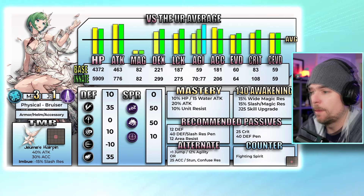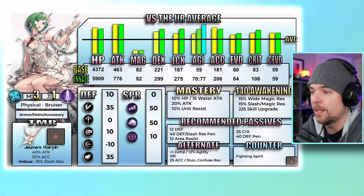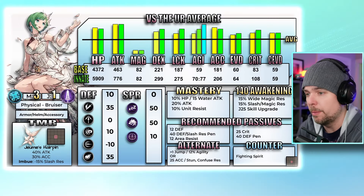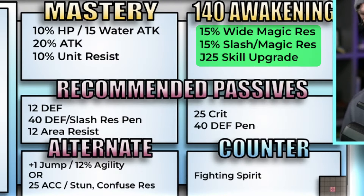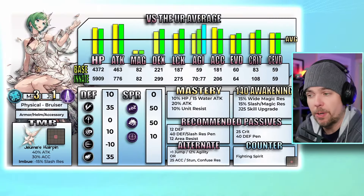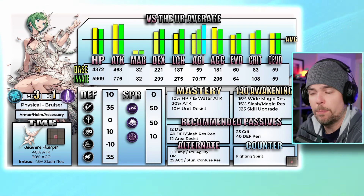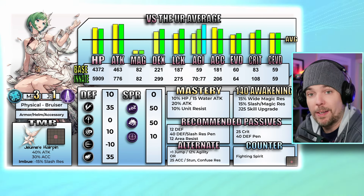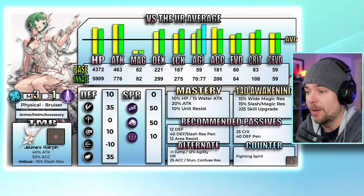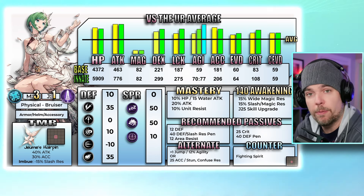For her mastery ability she picks up 20 attack — factored into the total above — and then a 10 unit resistance, which is always nice. If you take her up to level 140 she gets 15 to slash and magic resistance and then a 15 wide resistance against magic. Wide resistance is the term I've heard for the effect that debuted with Saul — that area mitigation depending on the size of the area of effect. Wide guard or wide resistance is certainly a lot easier to say, so I'm going to stick with that going forward.